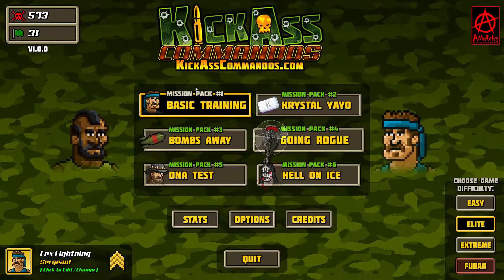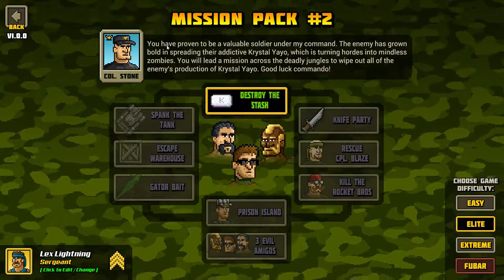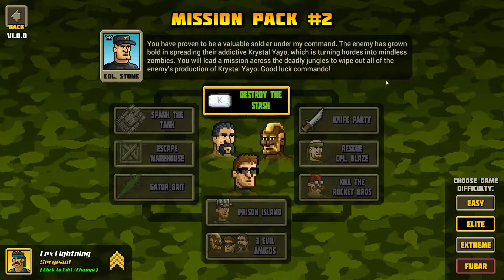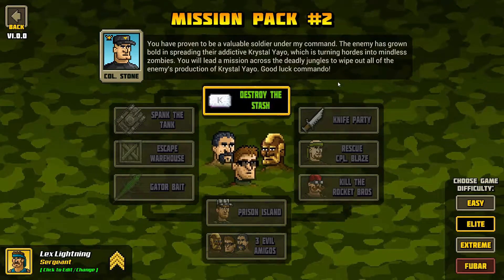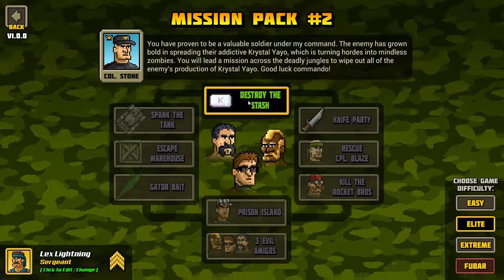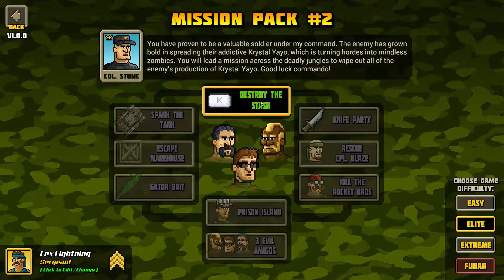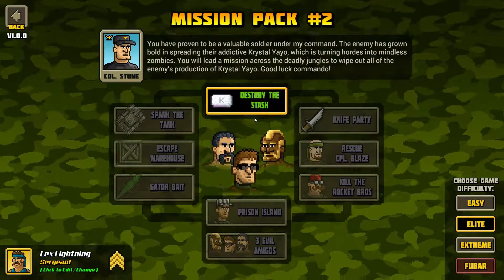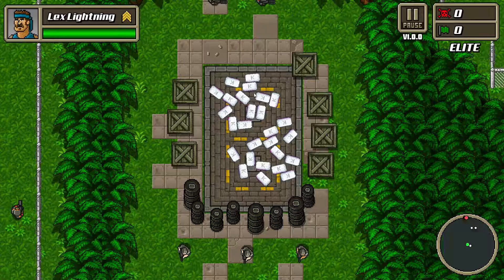We're gonna try some of these missions. Let's try Crystal Yayo — I haven't done anything here. The Colonel is gonna tell us: 'You have proven to be a valuable soldier under my command. The enemy has grown bold in spreading their addictive Crystal Yayo, which is turning hordes into mindless zombies. You will lead the mission across the deadly jungle to wipe out all of the enemy's production of Crystal Yayo. Good luck, commando.' It's like the movies from the good old days. Let's try this out.